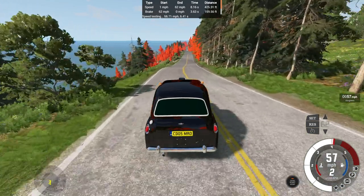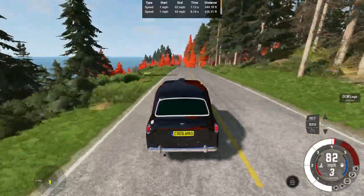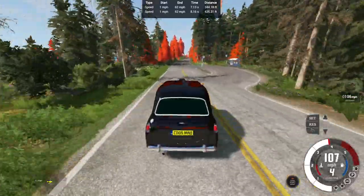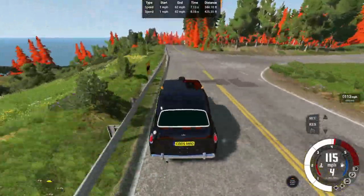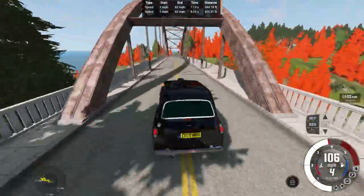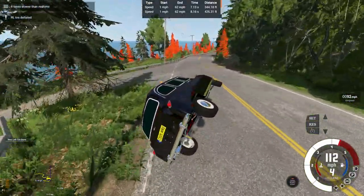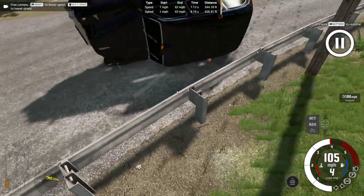For the top speed run, we're already in effect and got a better 0-62 — no surprise since we were going downhill. Into fourth gear at 90 miles an hour, hitting 100, coming up to a corner at 110 airspeed. Getting close to the wall, diving into the first corner at 105 miles an hour. It's not going to make 125 — top speed run is a fail. Maximum achieved was 110 miles an hour, so 125 was a fail.